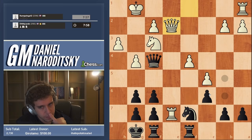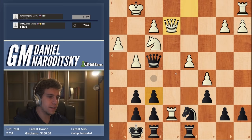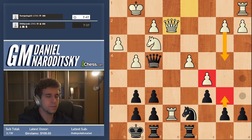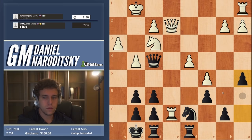We can go g5 or f5. The problem with f5 is he goes g5. The idea is to go a5, and then b6 after that. The reason I don't want to go b6 immediately is because of b4 — white would preserve the bind on our position. So first I want to go a5 to stop b4, and then on the next move I want to go b6.